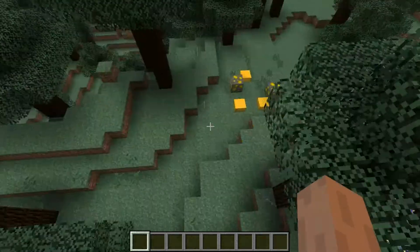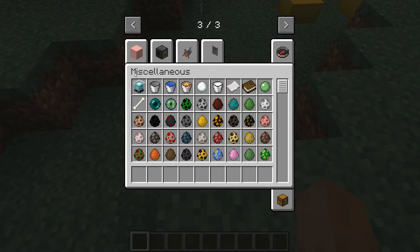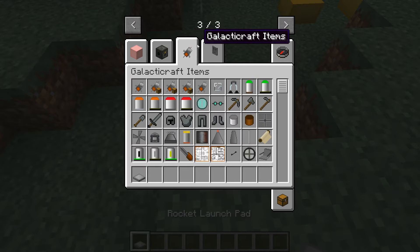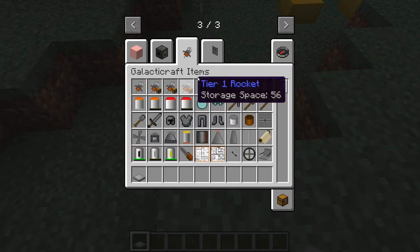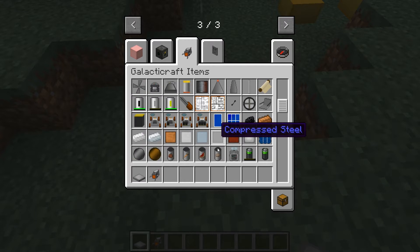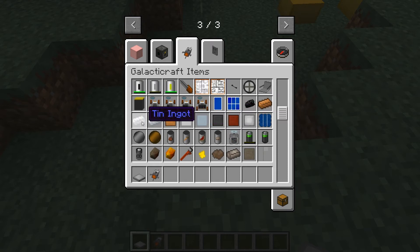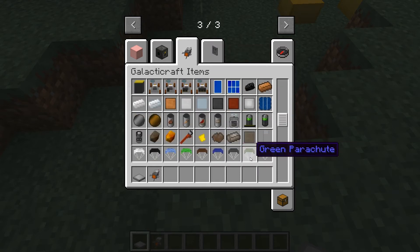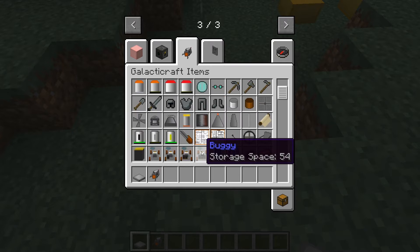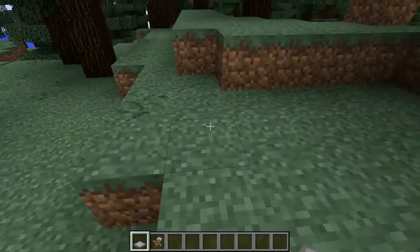To make this you do actually need fuel. You need a rocket launch pad and fuel to get it fueled automatically. You're also going to need oxygen gear and an oxygen mask. The mod has some ores - there's tin, there's copper, and there's sensor glasses and armor too.